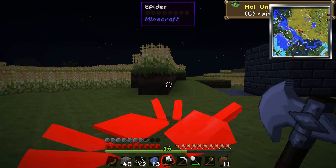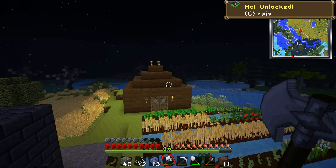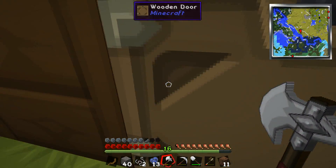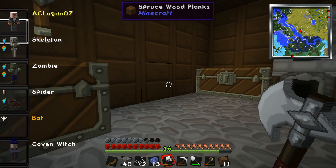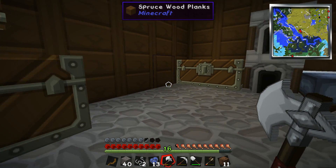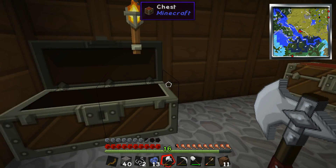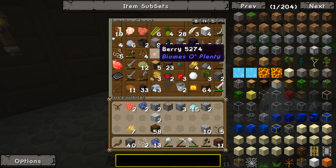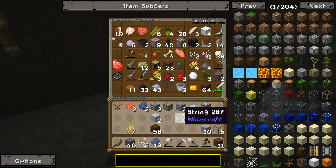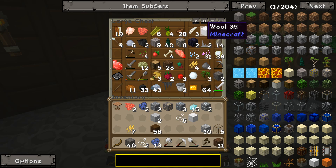I'm gonna check out this volcano a little bit more and then head over. It's got a weird atom hat. Transform from a bat into a man. So, string — there's some string. It's not enough string, but I got some wool, and then that's enough string.